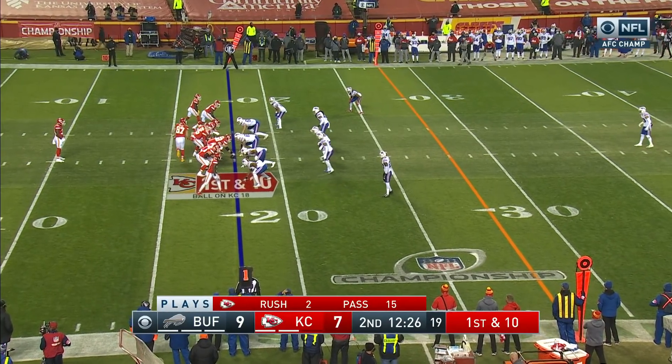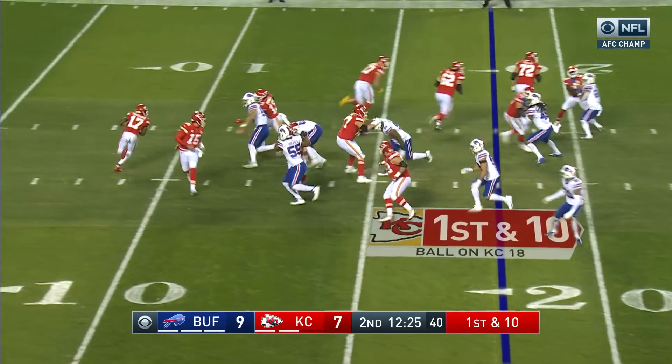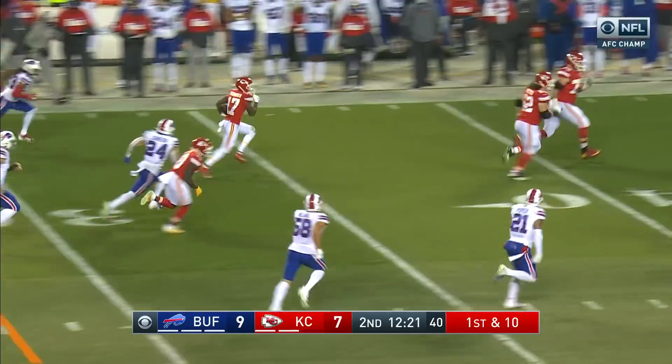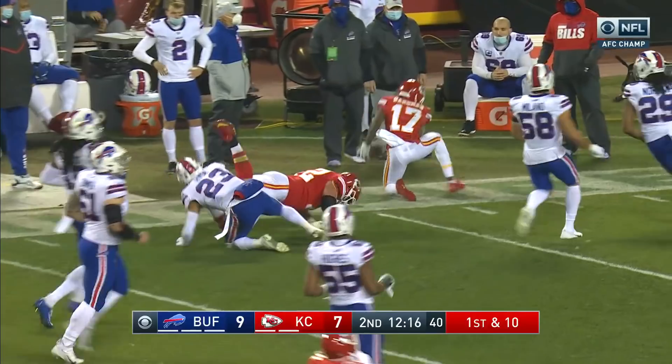The Chiefs begin this drive at the 18 with Williams, the running back. They give it to Hartman again on the end around, and he can turn on those afterburners. Look out! Inside the 40 and down to about the 31.